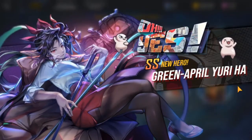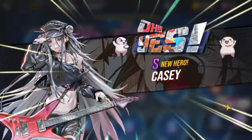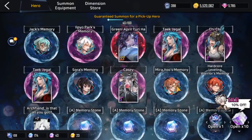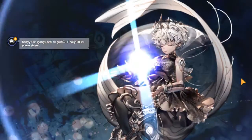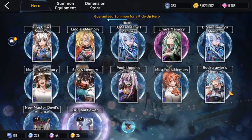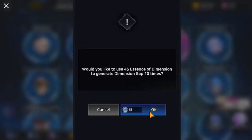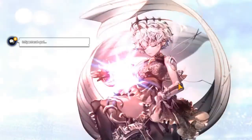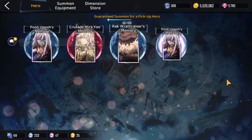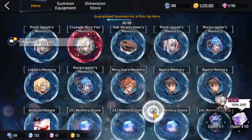Another SS! We got April. Okay, okay, pretty good. We're getting a pretty decent amount of SS heroes. Let's see if we got any good memories — I forgot to check that. All right, let's go on to the fourth pull. Oh, is it the fourth one or the fifth one? I can't remember already. All right, nothing there. Let's see if we get any good ones.